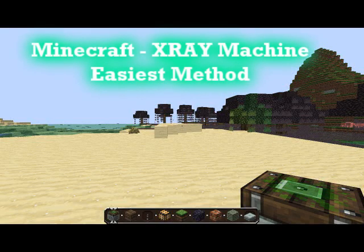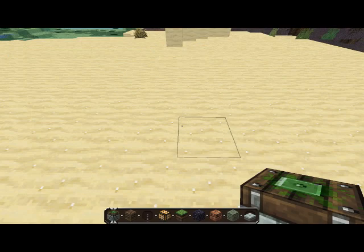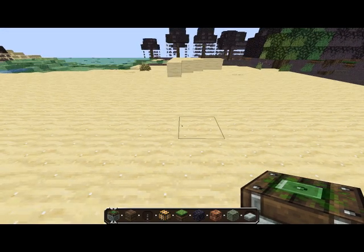Hey guys, I thought I'd just make a quick tutorial on how to make an x-ray machine. With an x-ray machine, what you can do is see everything that's below you, so you can find caverns, strongholds, mob spawners — anything.